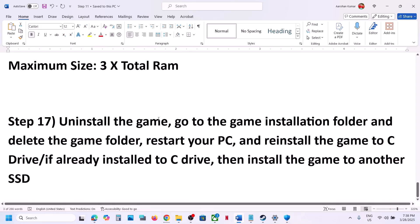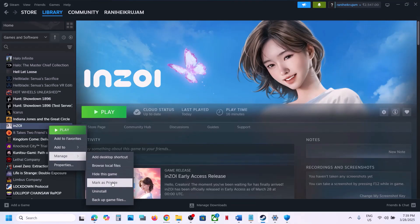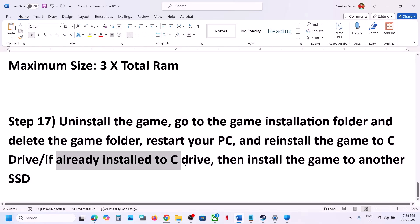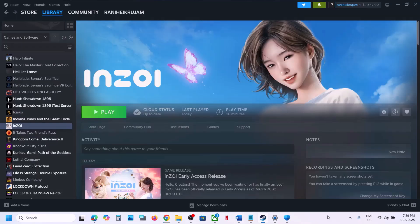The last step is to uninstall and reinstall the game to a different drive. Right-click the game in Steam, select Manage, click Uninstall, then delete the remaining game folder. Try installing the game to the C drive if it was on another drive. If it was already on C drive, try installing it to another SSD. One of the steps shown in this video should help you run the game successfully. Thank you so much for your time — please like and subscribe to my channel.